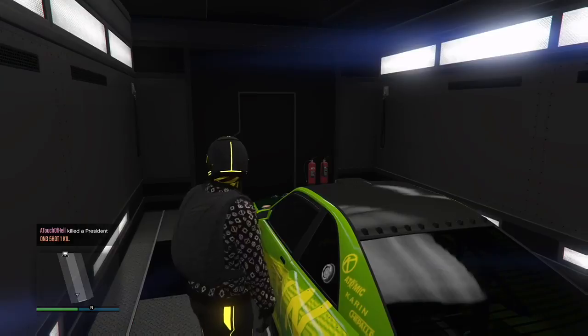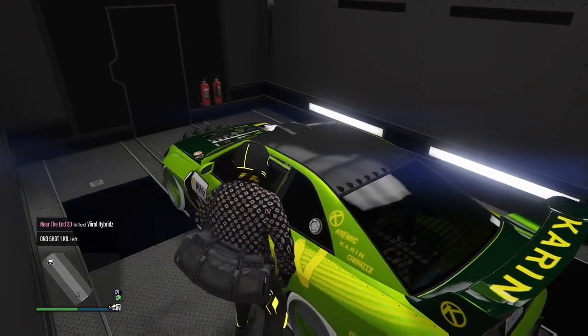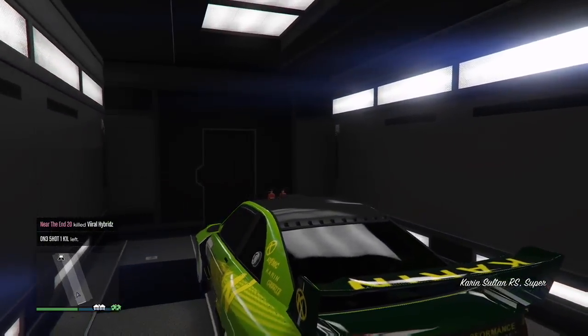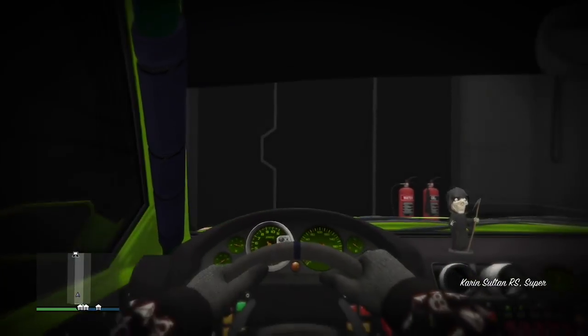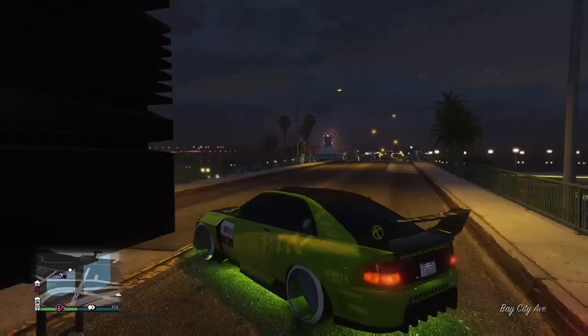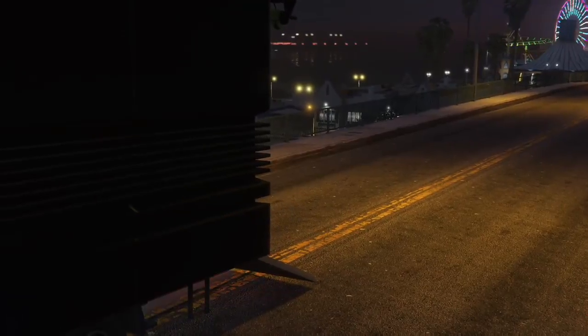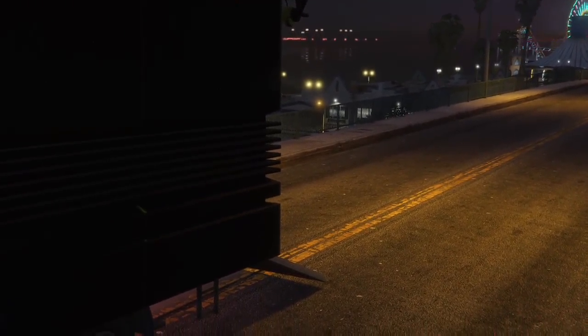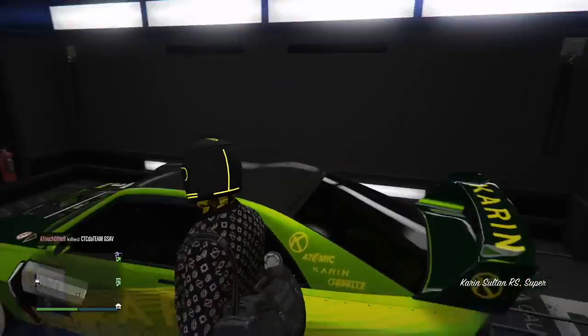So I'm going to press Y to get in. I'm holding pause and I'm holding left trigger. Press Y, holding pause, holding left trigger, and then right when he's about to drive out, let go of both buttons - let go of the trigger and let go of pause. I'm going to try it in first person so you can see that his right hand needs to come up to the steering wheel. I think I was pressing the trigger too hard that time.